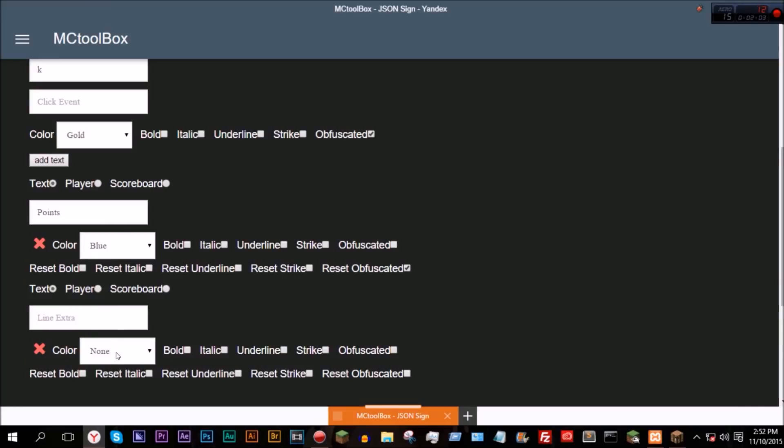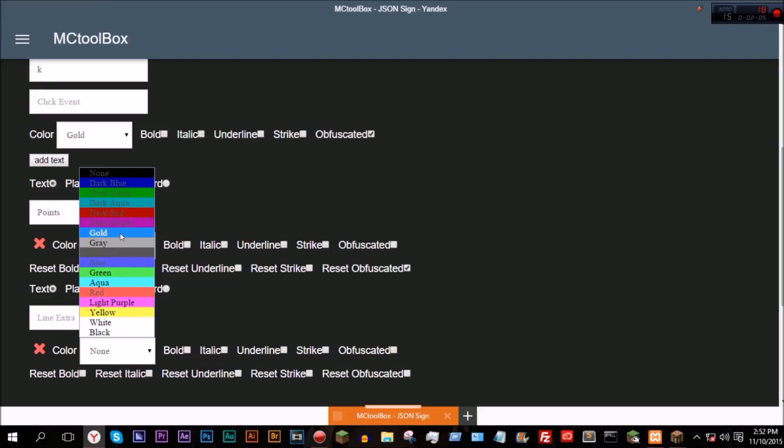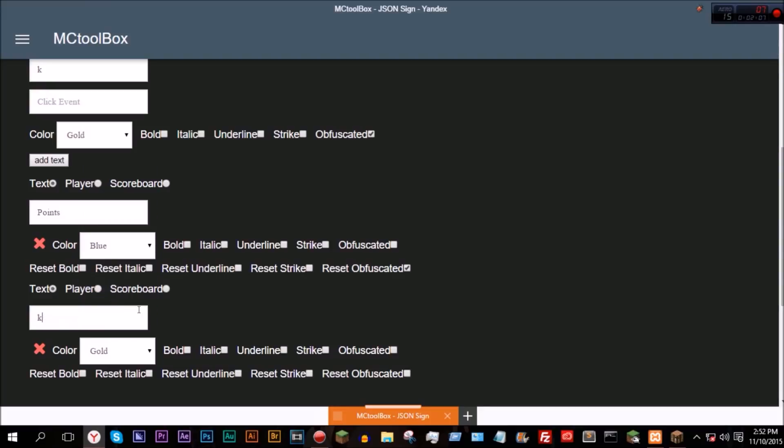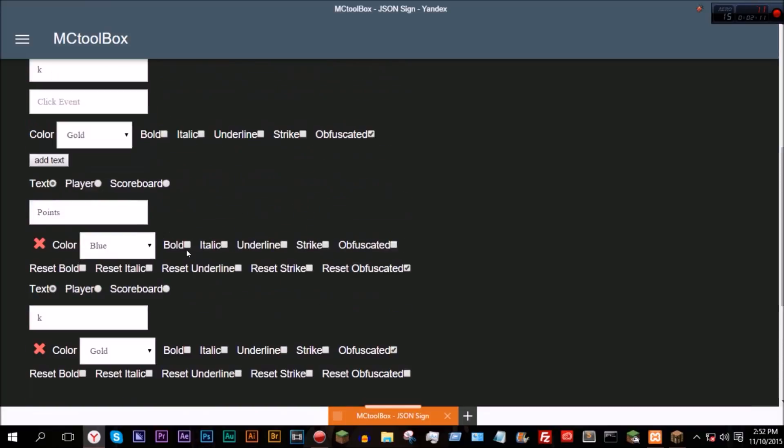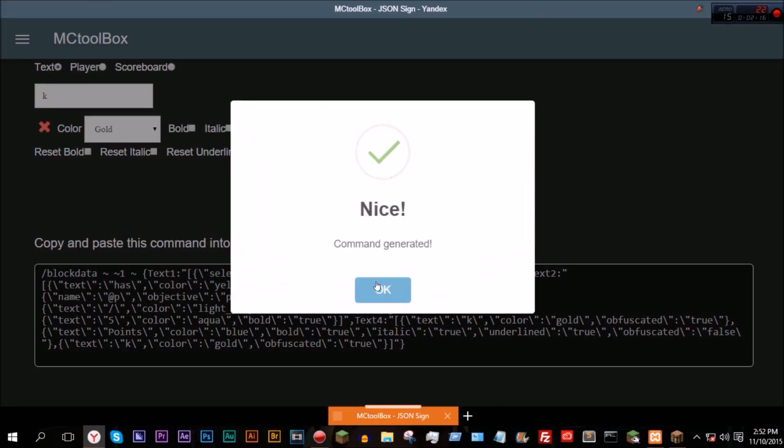And add text again, we can make this a gold K and obfuscated again. Let's go ahead and make this bold, italic, and underlined. And now we just click generate.